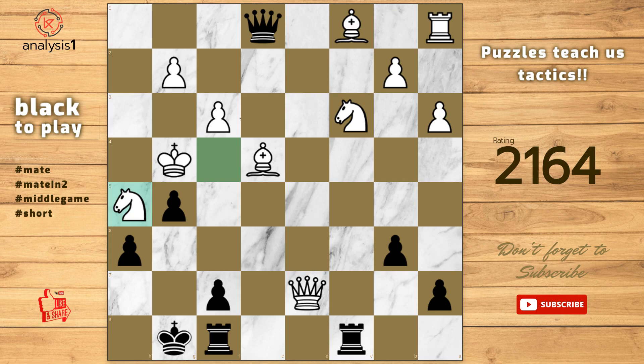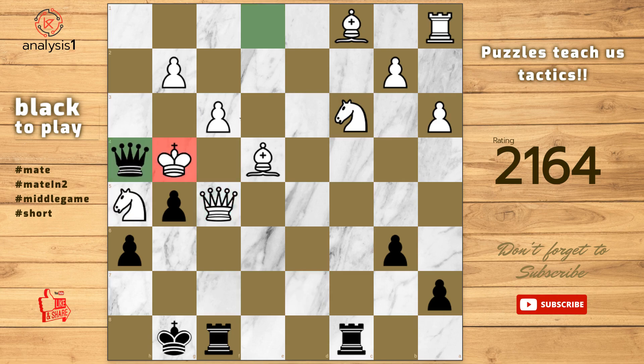The puzzle is solved using f5, check. Queen takes pawn. Queen to h4. Checkmate.